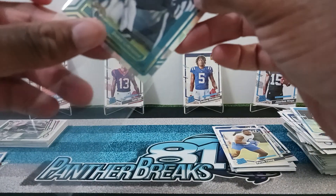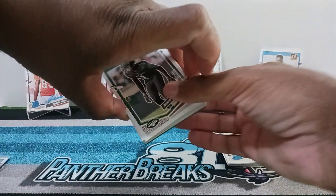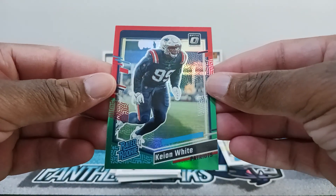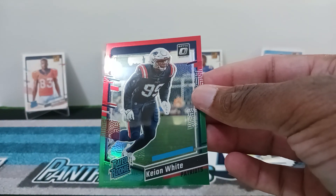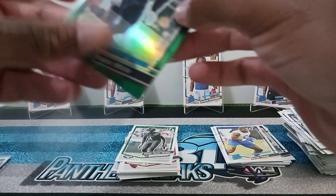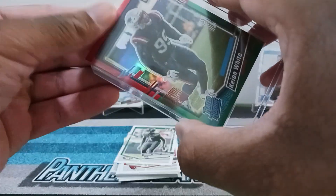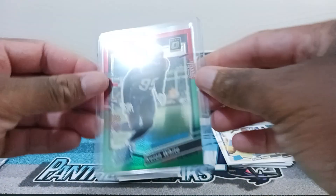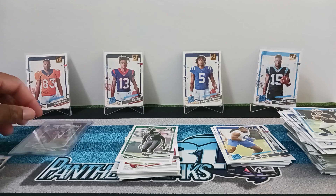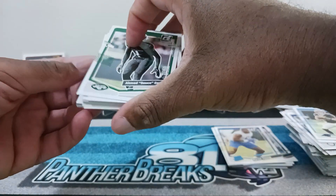Looks like I saw a Jacksonville card when I opened the pack. This is the pack I opened in the beginning. Let's see the chrome card — we got a Keion White red and green for the Patriots — nice. I'll put a top loader on that. Starting from the back: nice chrome card. Hopefully we might get some optic — I would really like that, it would be really nice if Panini is able to do that before they leave.